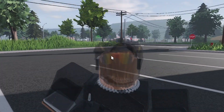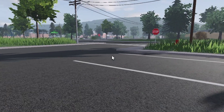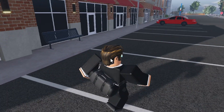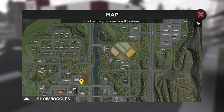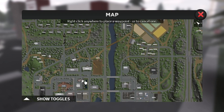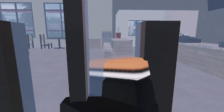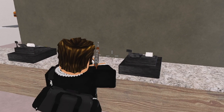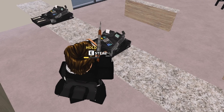After you've robbed those two things, make your way over to Three Guys, which is right over here on the map. Go inside, get your gun out, and shoot these two things open. Go behind the counter and click steal.